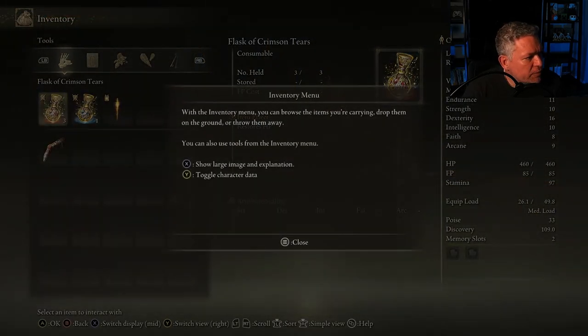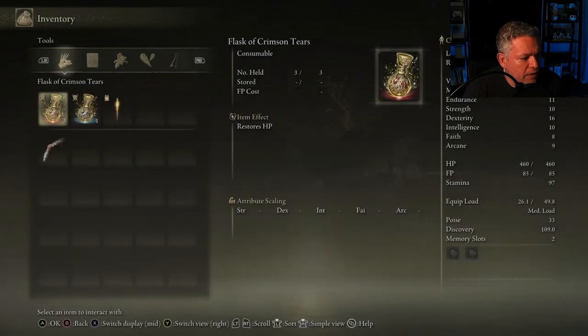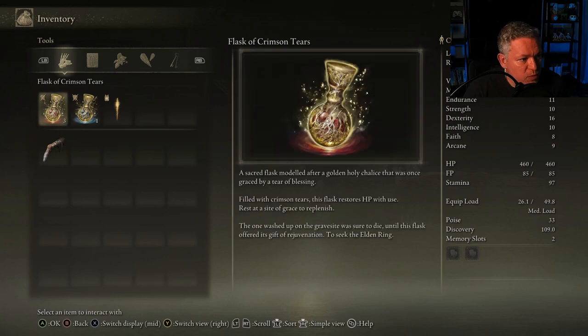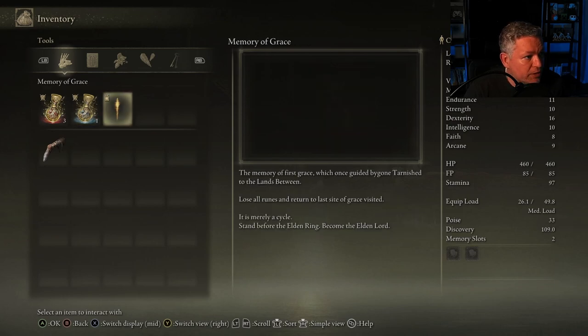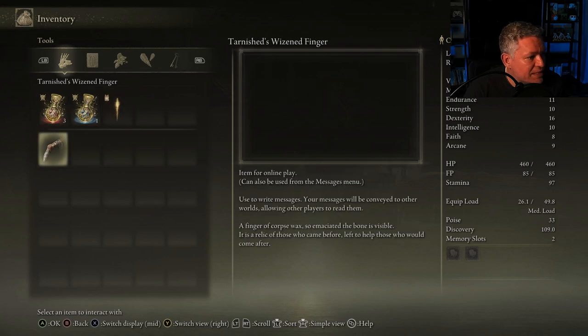We can look at these items in the menu. I'm using an Xbox-style controller on PC. If I press the X button I can switch the display to see more information. The Sacred Flask restores HP, and the Flask of Cerulean Tears restores FP — our ability to cast magic and use certain abilities. We also have a Memory of Grace, which lets us sacrifice all our runes to return to the last site of grace.